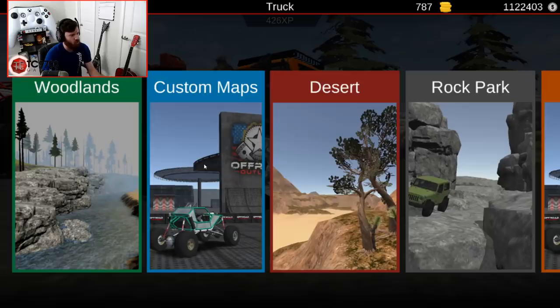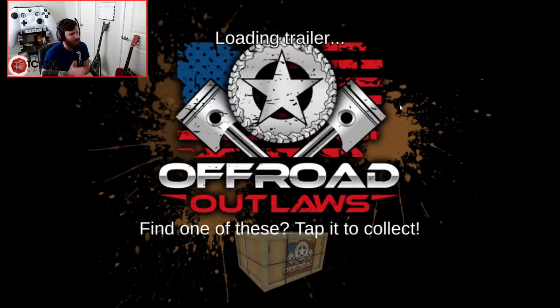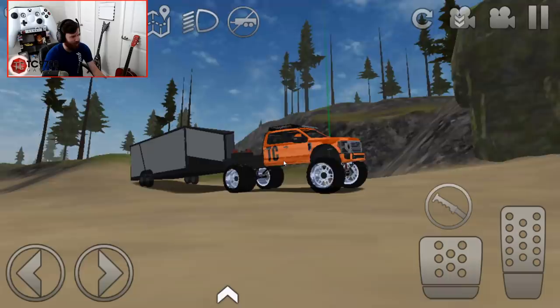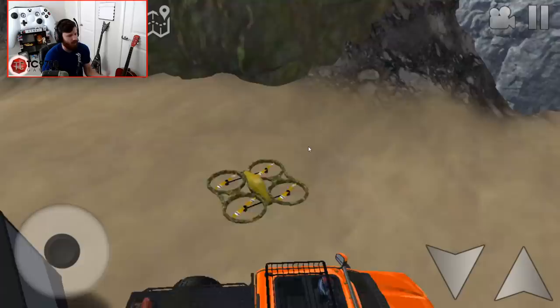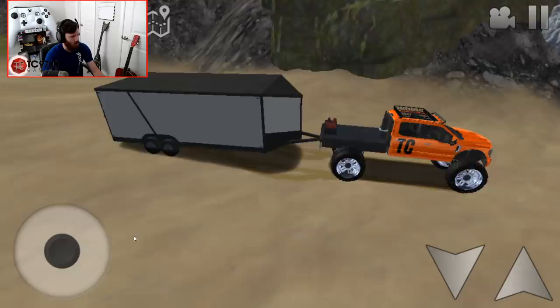Going back to the F-450, this is where it gets super interesting. I'm going to test this out and see what it looks like. The truck oddly changed color for a moment there. But putting everything on — oh, that is so sick! There's your enclosed trailer, boys! The truck is a little high for it but we'll get accustomed to what suspension height works best.